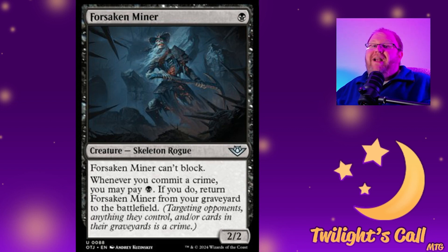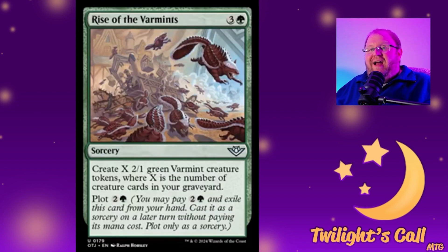Rise of the Varmints for three and a green is a sorcery that creates X 2/1 green varmint creature tokens, where X is the number of creatures in your graveyard. You can plot it for two and a green to plan ahead. This would be great in Meren or reanimator decks where you're dumping things like Oldgnawbone into the graveyard, then launching this to create a bunch of 2/1s as a finisher. It's also great with Concordant Crossroads to give them haste.